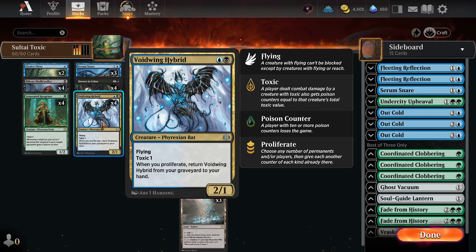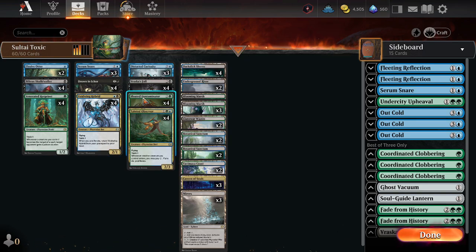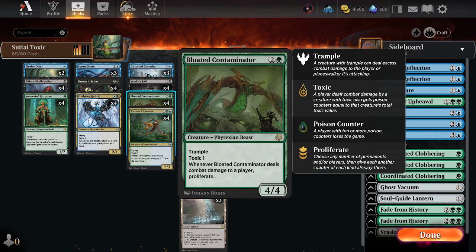Proliferate also works with Virigida, bringing back our 2-drop that also flies and has Toxic 1 — the Void-Wing Hybrid. And then we have our Bloated Contaminator, the 4/4 Toxic 1 Trampler, and also more Proliferating.